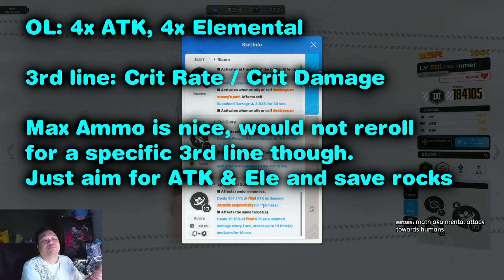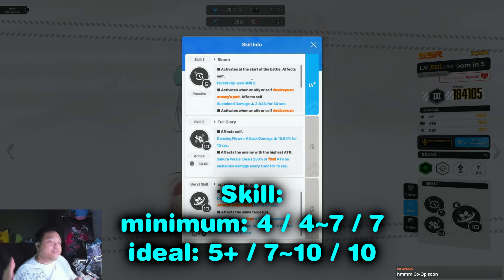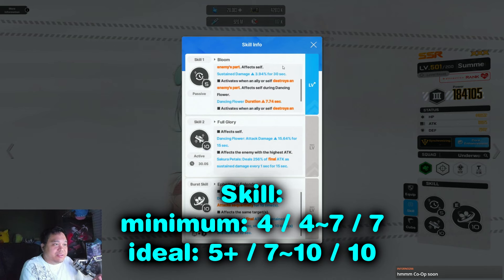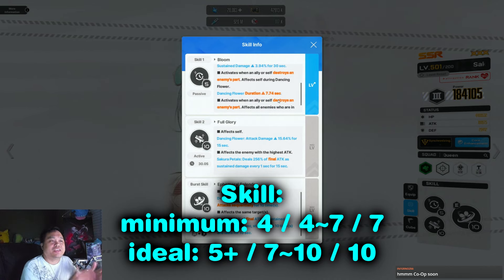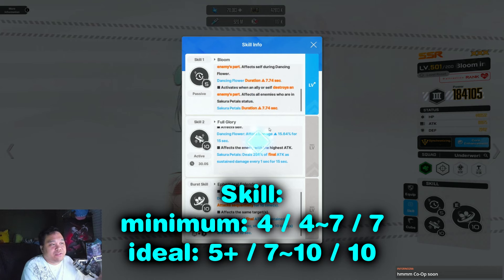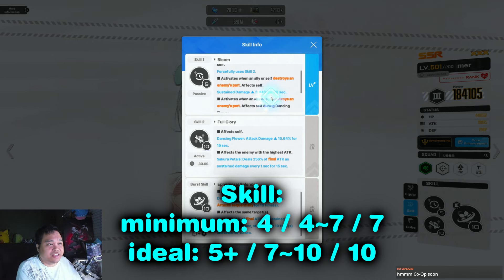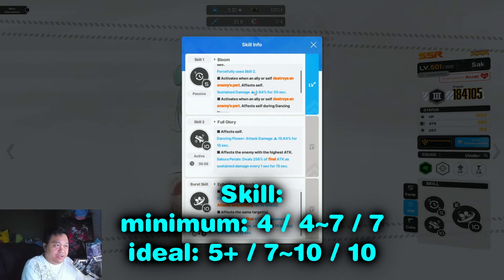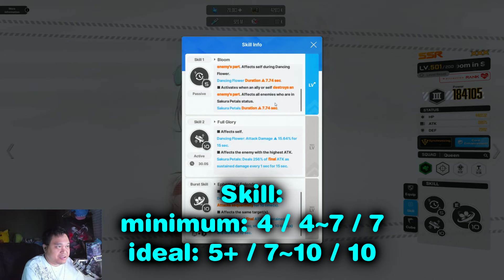Her damage comes mainly from her skills and burst, so you don't need ammo. If you want to min-max, the third stat is crit rate or crit damage. For skill levels, I'd keep skill 1 at around level 5 — the main benefit is more flexibility on bosses that don't spawn many parts, like only one part every 30 seconds, giving better uptime on skill 2. It's also a small sustained damage buff. I keep it at level 5 to save resources, but whales can max it.